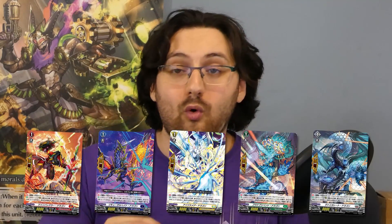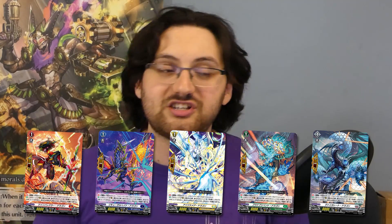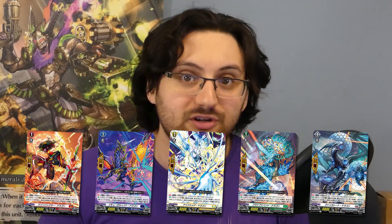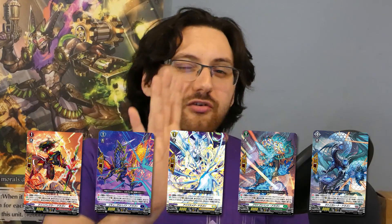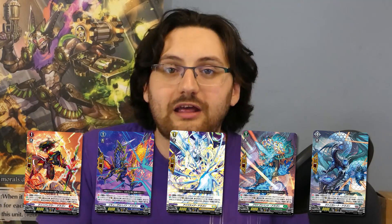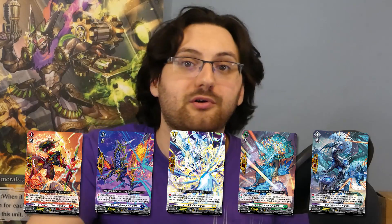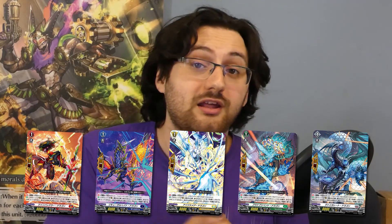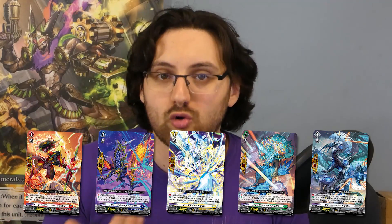The second line of cards on the highest priority are the grade one perfect guards. Again, same situation as the over triggers — they are going to be staples for every single nation and they're likely not going to be reprinted for at least a year. They're less of a priority because in most cases the perfect guards from the starter decks are good enough. The extra bonus effect of using the perfect guard without a discard can come up, but not as much as you think. So if you cannot get them right now, you can get away with just running normal perfect guards from the starter deck.